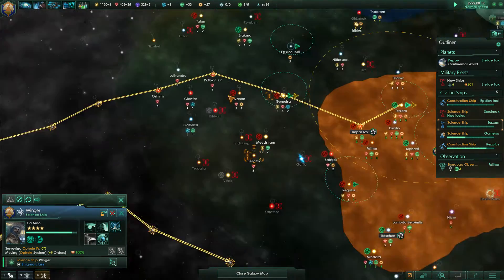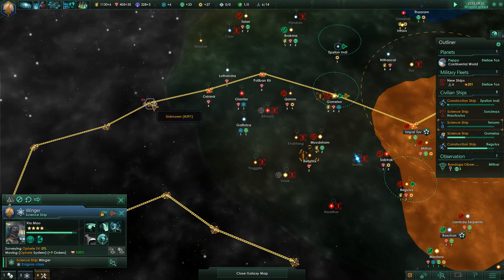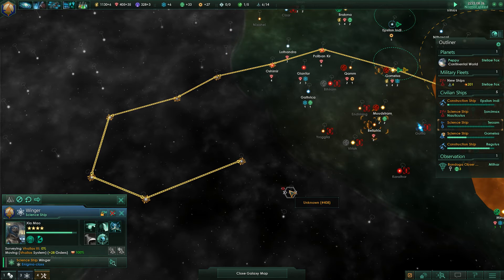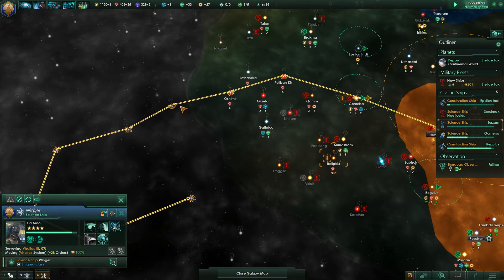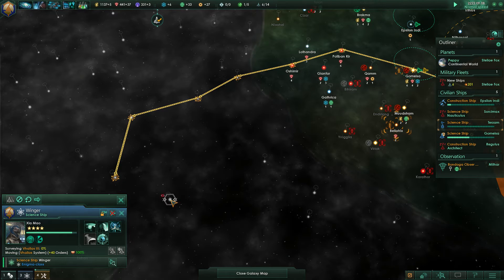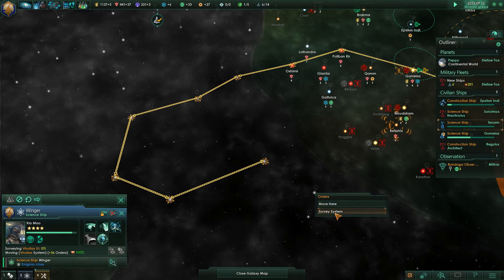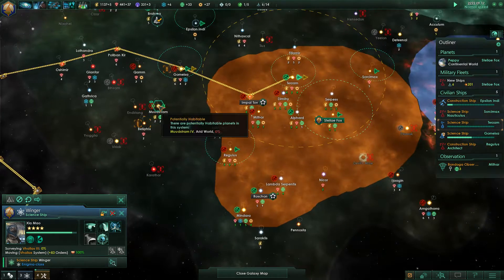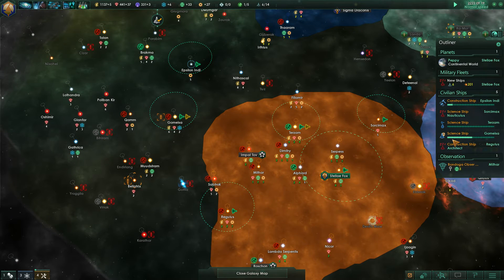Okay science ship, just go here — survey that system, survey that system, and that system. Survey this system, survey that system, and that one. There must be an auto-survey feature that would just constantly auto-survey stuff — that would be cool, but I don't know if I'm missing something completely.